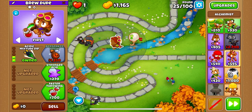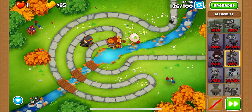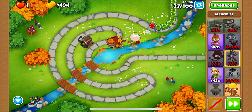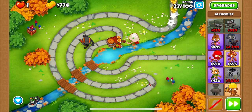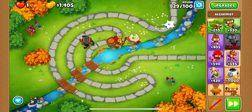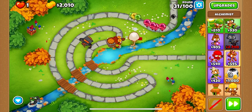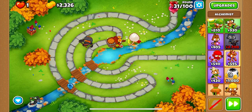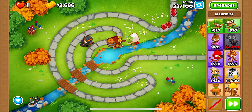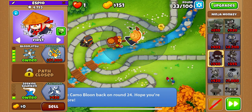I'd like to get the third tier next, because Berserker Brew is just a great upgrade, especially for towers that don't shoot crazy fast, even if they shoot somewhat fast like the Ninja. It's also great for towers that shoot multiple projectiles because the buff lasts for a certain number of shots. One shot can still consist of multiple projectiles. So the buff would last less time overall if the Ninja shot twice as fast but only one Shuriken at a time. But because the Ninja shoots two Shurikens at a time and not incredibly fast, the buff will last for a significant amount of time.